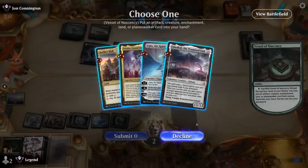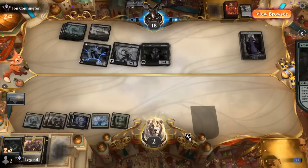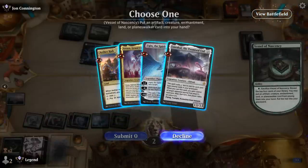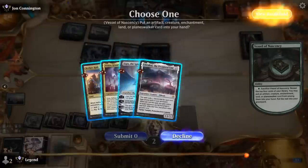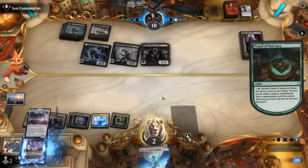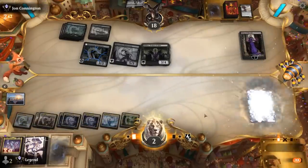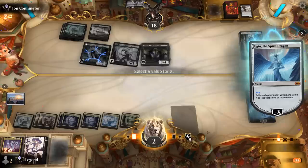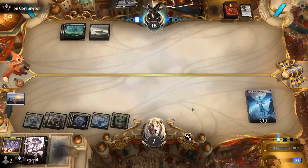Our only real hope is Vessel finding Aetherworks Marvel and then hitting Ugin off Marvel to minus four and clear the board. Odds are slim, but we grab Ugin and hope to draw an untapped land. We top-deck the untapped land and cast Ugin — wish granted. Minus four cleans things up, though we're still dead to a Grey Merchant.